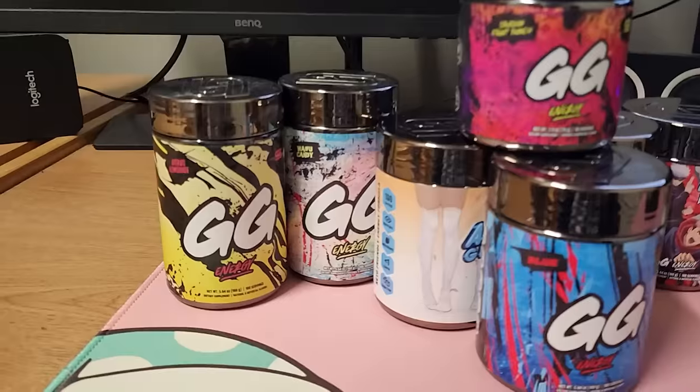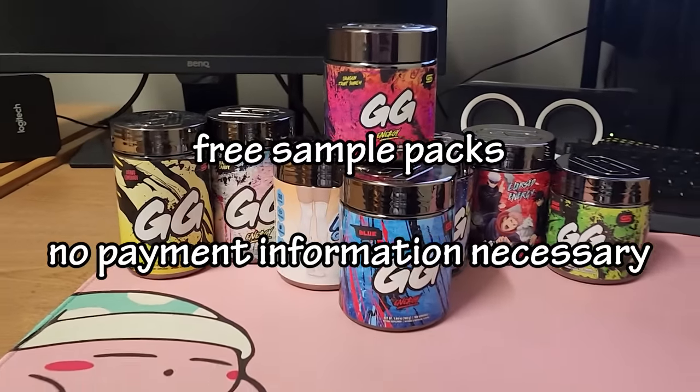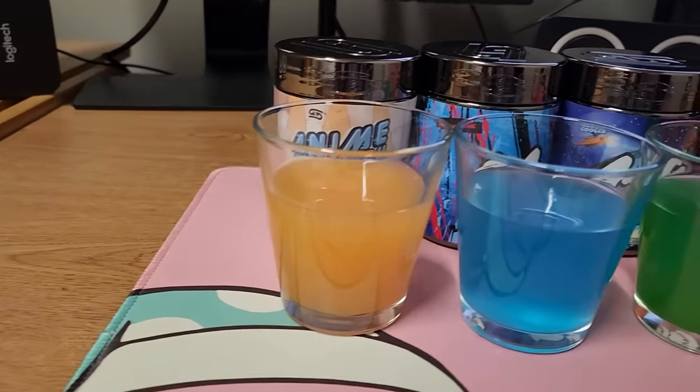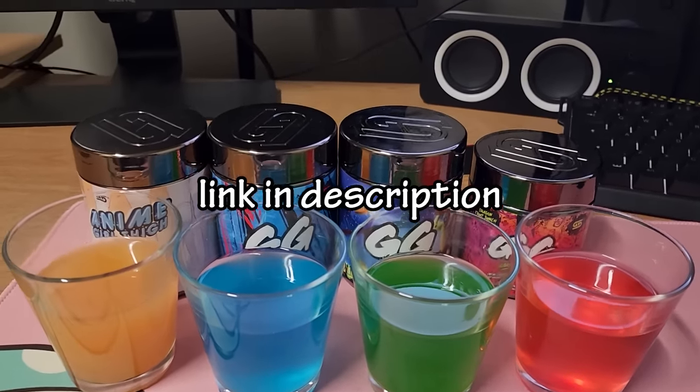Do you want free caffeine? For the next 24 hours, you can use my code LILKURBS and get free samples of GG Energy with free shipping. After the 24 hours, you can order more using my code for 10% off GG Energy tubs if you like it. Check the link in the description — the flavors are yummy.